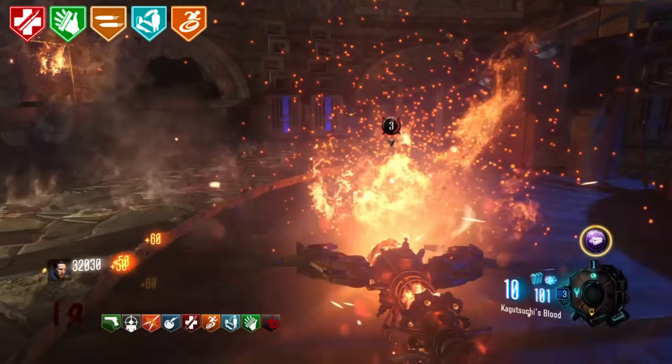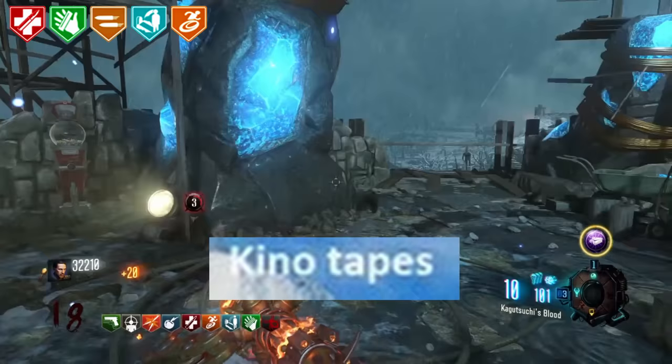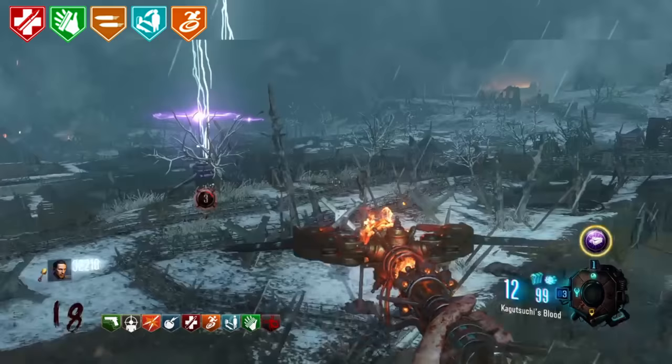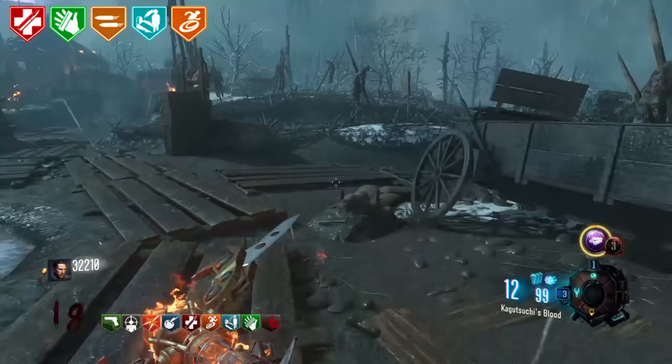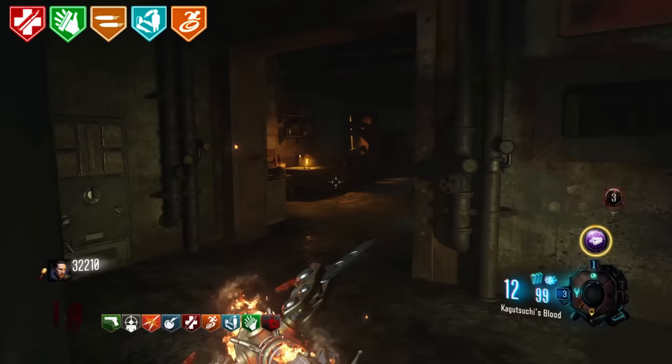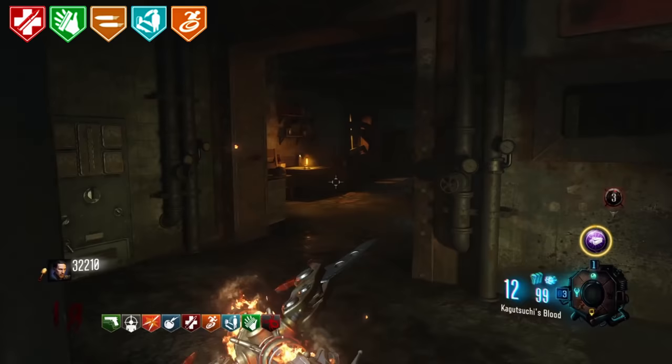Kino Tapes. In Kino der Toten, when you've finished Pack-a-Punching, sometimes you'll be teleported to a random room for a few seconds, such as Samantha's room, and there will be a film reel you can pick up. These can be played on the projector at the Pack-a-Punch room and will give you some story info.